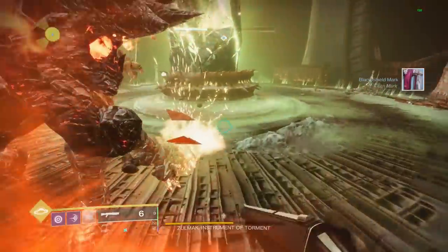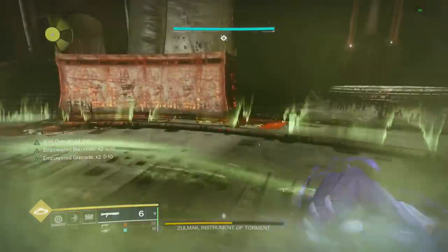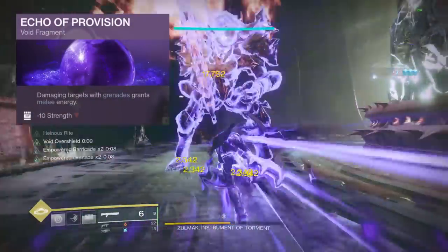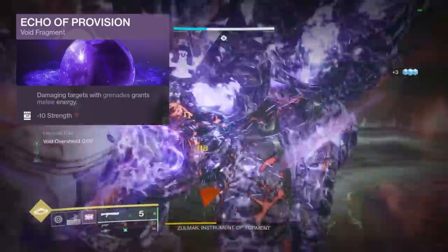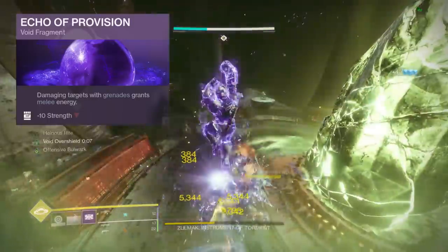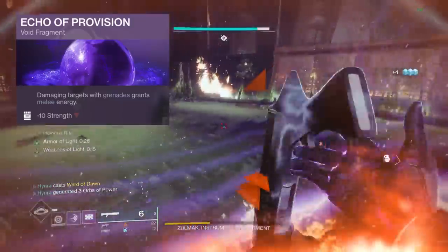As for the fragments, since I want my abilities to be up 90% of the time, I'm going to be running Echo of Provision, which grants melee energy when damaging an enemy using my grenade. This pairs really well with the vortex grenade or any other damage-over-time grenades, since you can get your melee back by simply dealing damage over time on some beefy enemies.